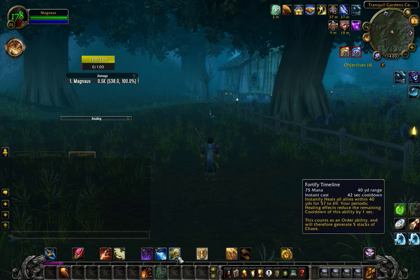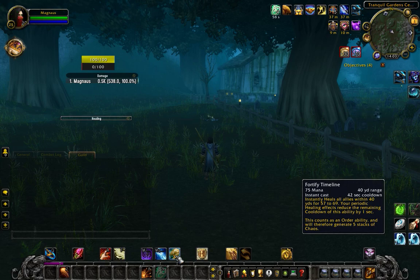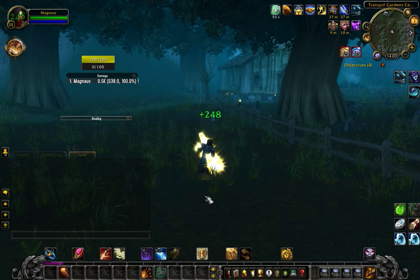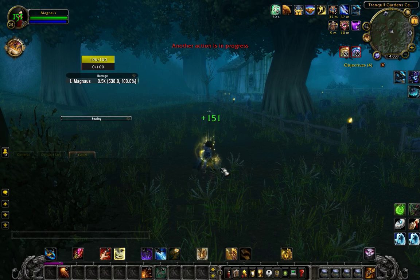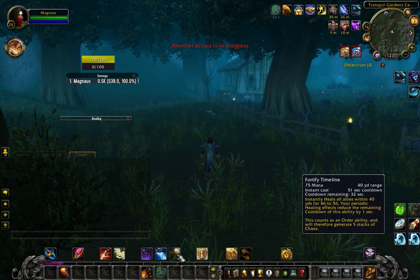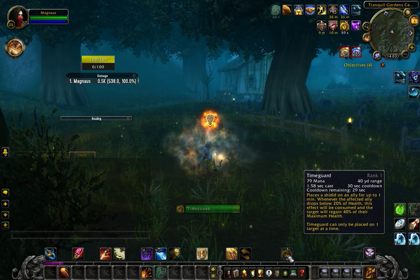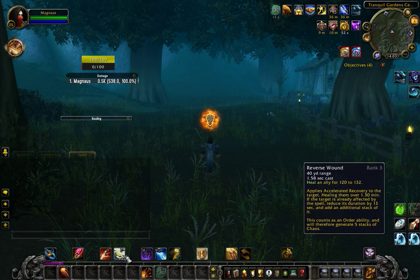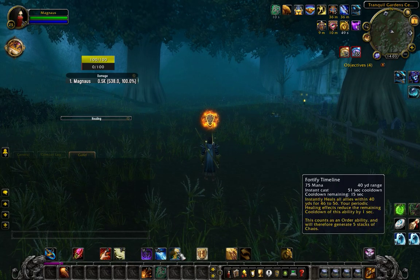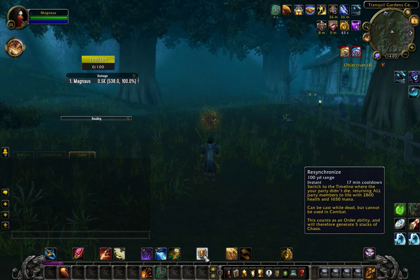And you have this very cool cooldown spell — it's an AoE heal, it does a good amount of healing. When you heal in the dungeon, you use this and spam it. It's a movable cast, it's really cool. Also you have Time Guard — as you see, when you're at 20% health it heals for 40% health. And really often you use this for AoE group healing. Resynchronize just gets everyone back to full health. This is crazy.